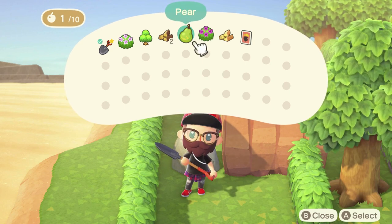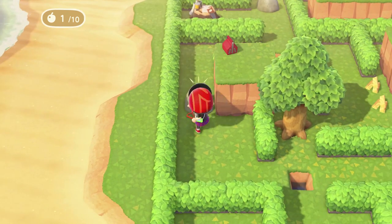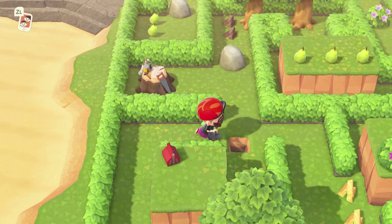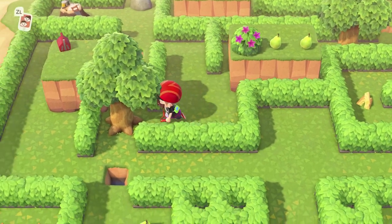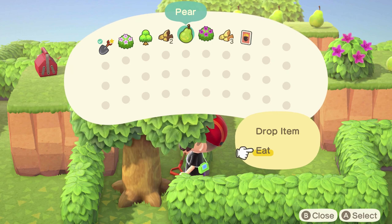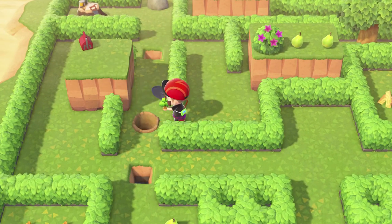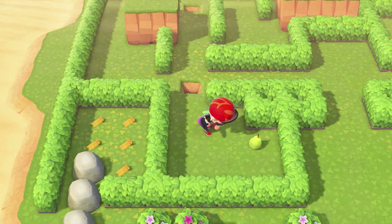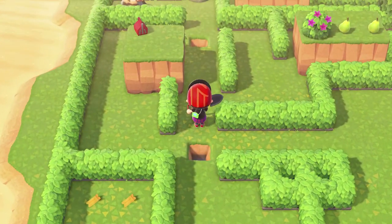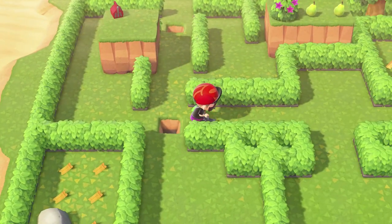Then head up and turn left, hopping over the water square. Just a reminder to do this in the correct order because things can get a little bit tricky. Pick up the materials and eat your pear to dig up this tree. Jump over the water square heading down in order to grab those last two pears. Now, head back to the beginning of the maze, and head right at that original fork.